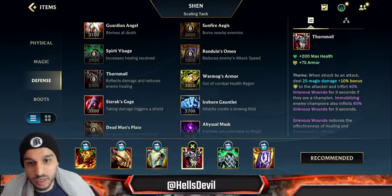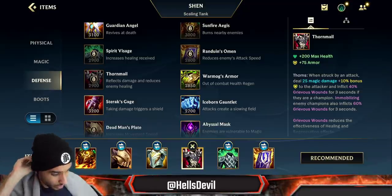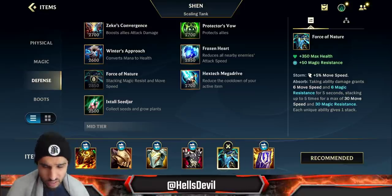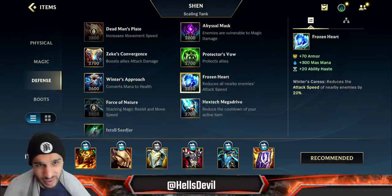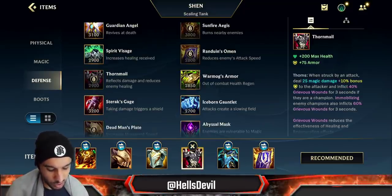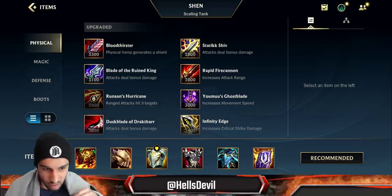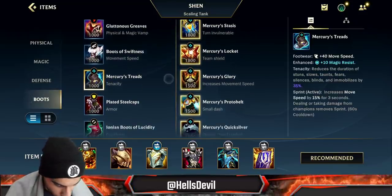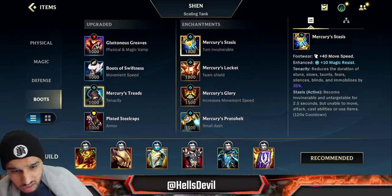Thornmail works well because your third ability taunts enemies, forcing them to attack you — which triggers Thornmail's damage. Force of Nature is good if you need magic resist. Frozen Heart is decent but Shen uses no mana, so you waste the max mana stat. Randuin's Omen is good. Generally, avoid attack damage items — Shen wants as much health as possible. For boots: Plated Steelcaps or Mercury Treads. You can also get Warmog's or Sterak's Gage. Never get Teleport since you already have your ultimate.